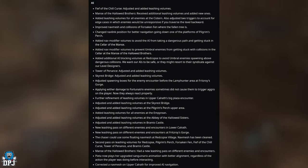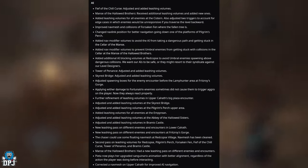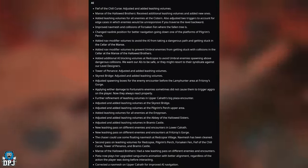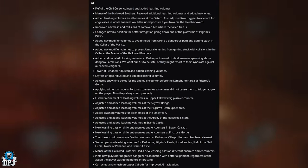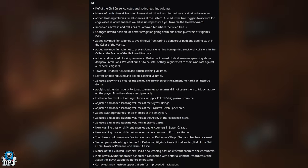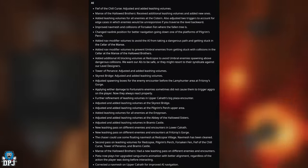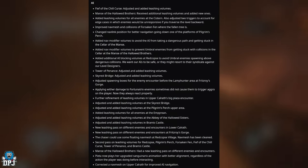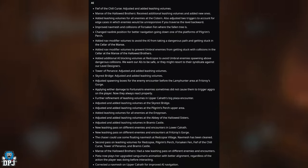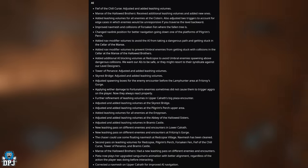Enhanced combat camera behavior to prevent lock-down when close to a target. The Light Reaper could sometimes get out of bounds in one encounter — this is now fixed. Adjusted trigger areas for the Skin Stealer boss to prevent players from hitting him from a distance without triggering his reaction. For AI: adjusted and added leashing volumes for Eye Fear of the Chill Curse, Monks of the Hollow Brothers, and all enemies at the system. Improved nav mesh and collisions in Forsaken Fen where the fallen tree is, and added nav modifier volumes to avoid AI getting stuck in the Cellar of the Manse.